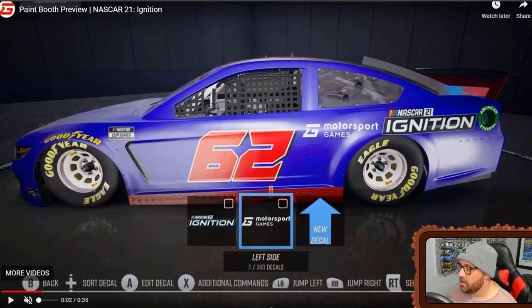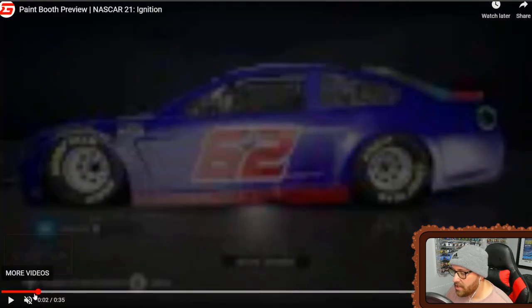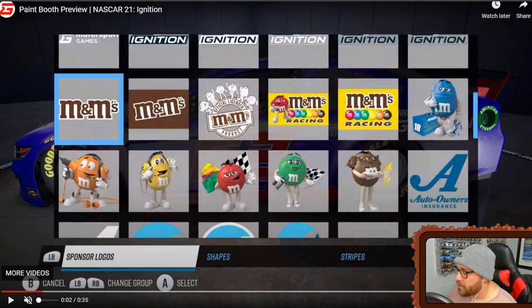Here's a look at the official paint booth menu. You have up to 300 decals, which is plenty. You can go to a new decal, sort decals with the D-pad, edit with X, jump left and right with the bumpers, and use the right trigger to select. Here's a better look at the M&M logos — every color you've seen on a commercial, plus other M&M logos and NASCAR 21 Ignition and Motorsport Games logos. You could make yourself a cool NASCAR 21 Ignition paint scheme.